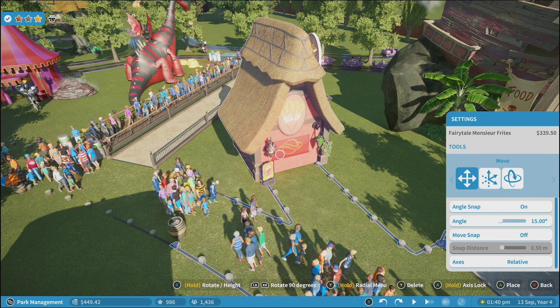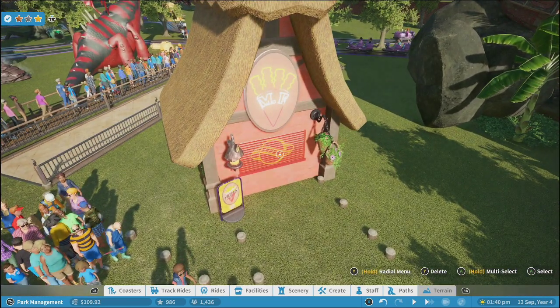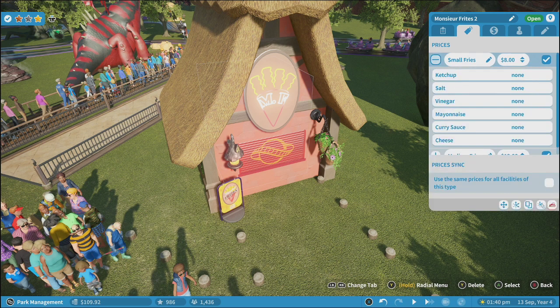What you first want to do is place a facility — you want to place the fry shop, the chip shop. Place that here, then come out of those menus. Click in on the building, come across to the prices list, then come across to the plus here. Then if you come down to the salt option, you want to change that to a lot.